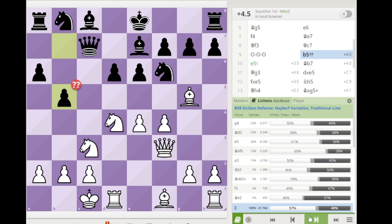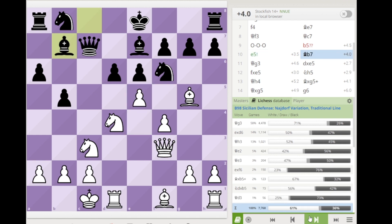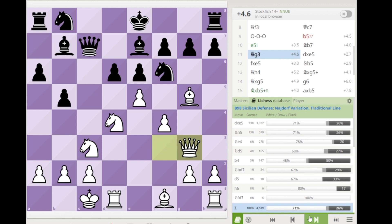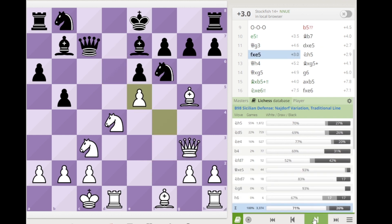The winning move for white is e5, and this position is plus 3.5 according to the engine. After black plays the natural move bishop b7, remember this move: queen g3, to protect the e5 pawn, then f4 again.